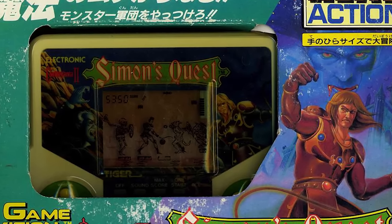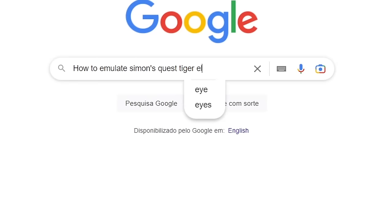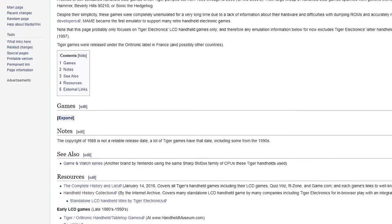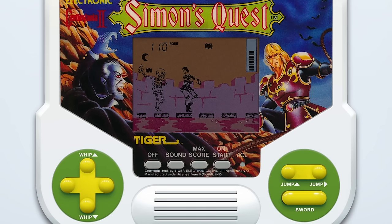This is Castlevania 2: Simon's Quest on Tiger Electronics LCD. Yes, I did spend the better part of a day scouring the internet to emulate this. And well, it's a Tiger Electronics game. Basically, you move left to right, jump over gaps, and when enemies appear you whip them at the right position — up or down depending on your facing, or forward and backwards while jumping. Some enemies appear at a distance and you throw your dagger at them. You just keep doing this as the game gets progressively more difficult. Once the novelty wore off, I was bored within minutes.